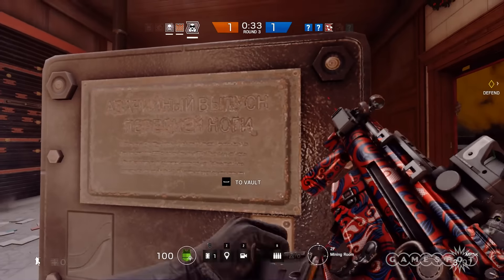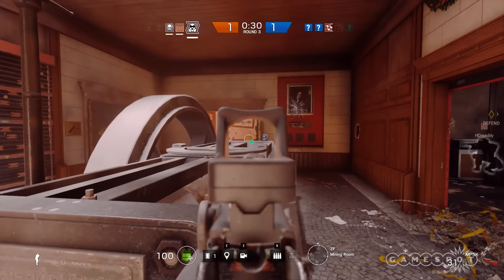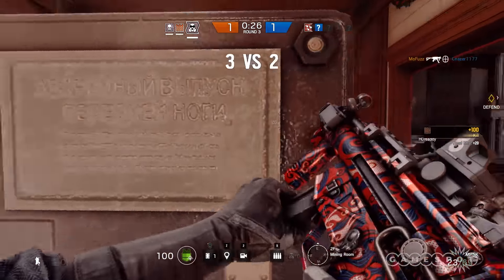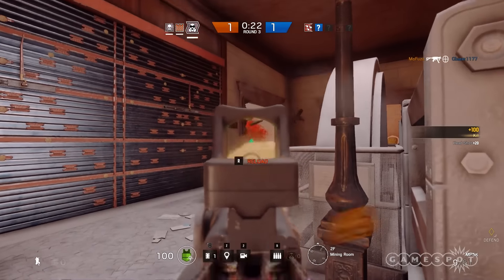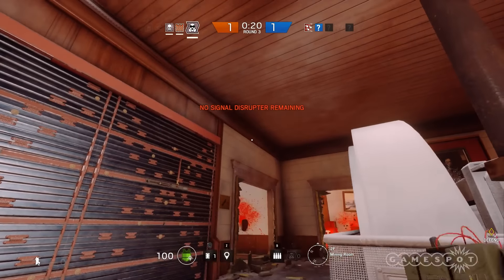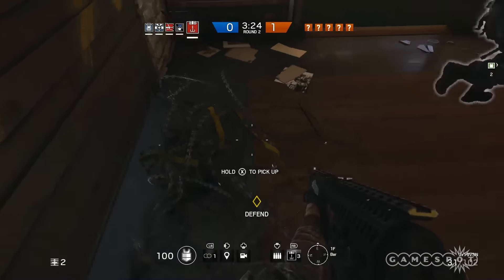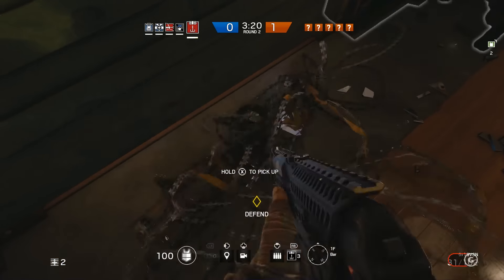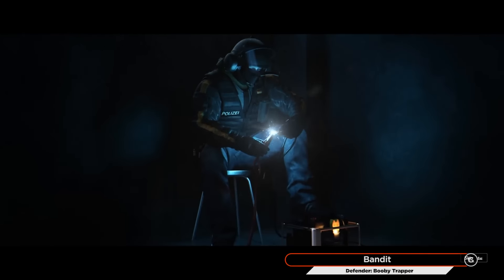The audio in Rainbow Six Siege conveys key information about everyone's whereabouts. So listen up, and stay as quiet as you can. Another booby-trap trick is turning regular old reinforced barricades and barbed wire into zappy reinforced barricades and barbed wire with Bandit's shock battery.